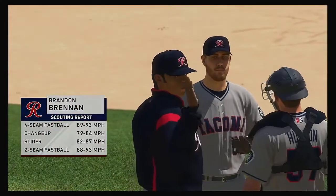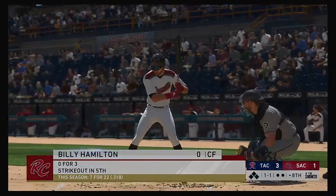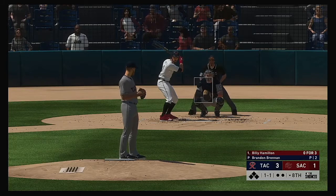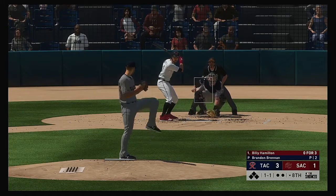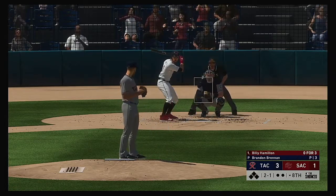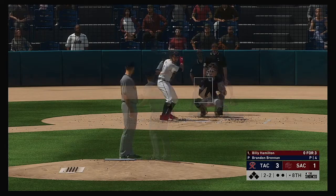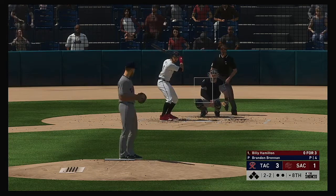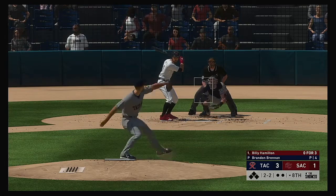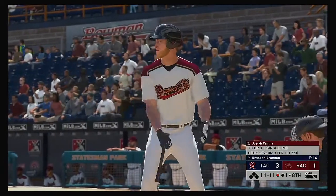Brandon Brennan is on to pitch out of the bullpen in the bottom half of the eighth, number 65. Billy Hamilton digging in now — it was a backwards K, a strikeout looking, in his last at-bat. Hopefully he got it out of his system. He gets two strikes in this spot — he has to put the ball in play. To one — here it is, fouled off. On a good changeup — a swing and a miss, and he sat down on strikes for the second time today.